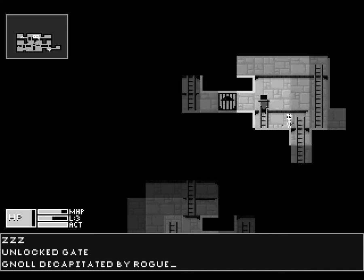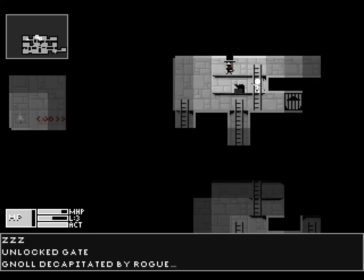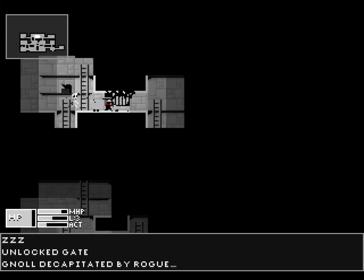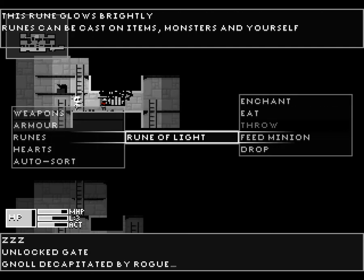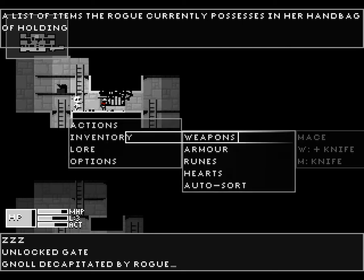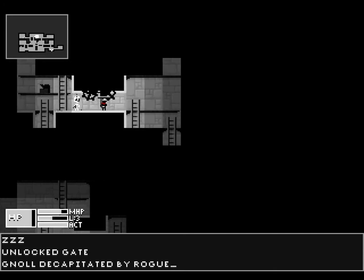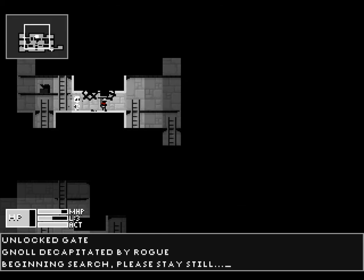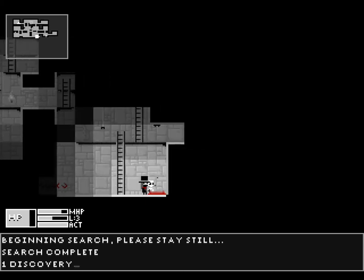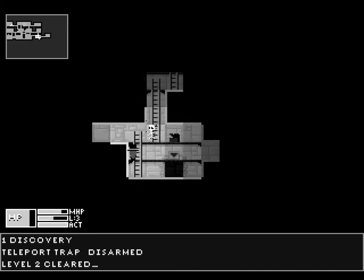Because like most great roguelikes, the plot is optional. Trying to figure out what kind of runes I have — I can't throw it. This is the one thing that bugs me — I have no idea what to do with this thing. Search — one discovery. Because it used to be that I'd search around and I wouldn't get such things. Teleport trap disarmed — and now the level is considered clear. Maybe that's just a cue of where to search in order to find things.